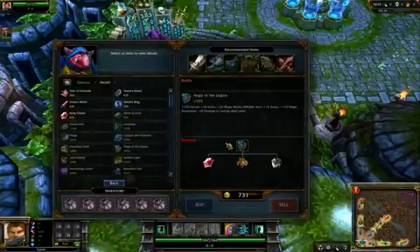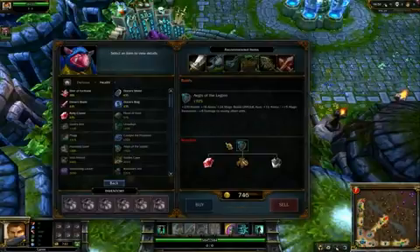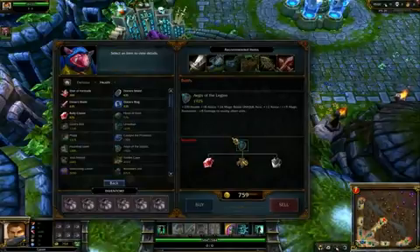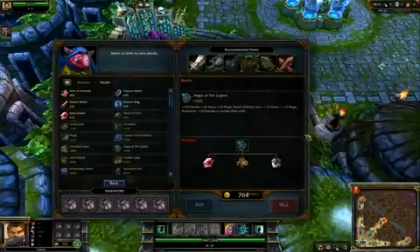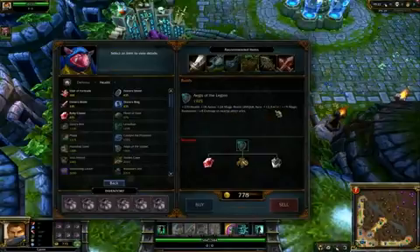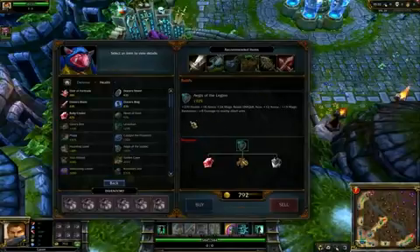Next item — Aegis of the Legion, one of my favorite items in the game, bar none. This thing is awesome, and it's something every team should have before their very first group fight because it has such a huge effect. It makes you a lot tougher — it gives you a whole bunch of health, armor, and magic resist. You get the benefit of the aura as well, so you'd effectively be getting 30 armor, 39 magic resist, and plus eight damage. In addition, your teammates get some armor, magic resist, and the plus eight damage.